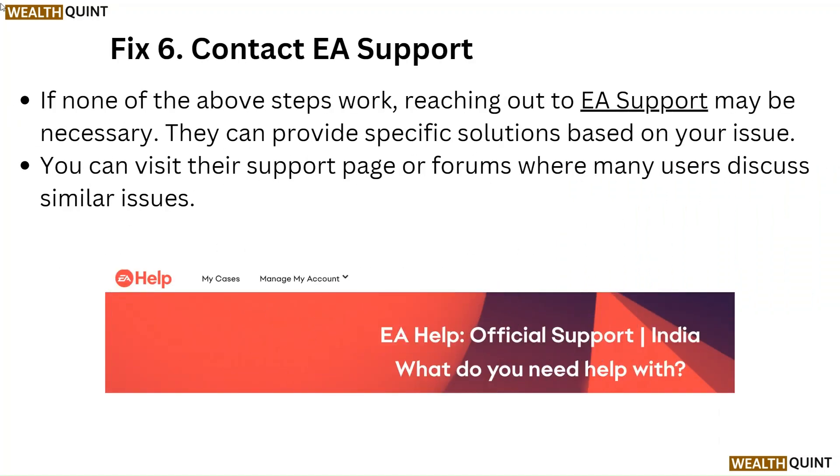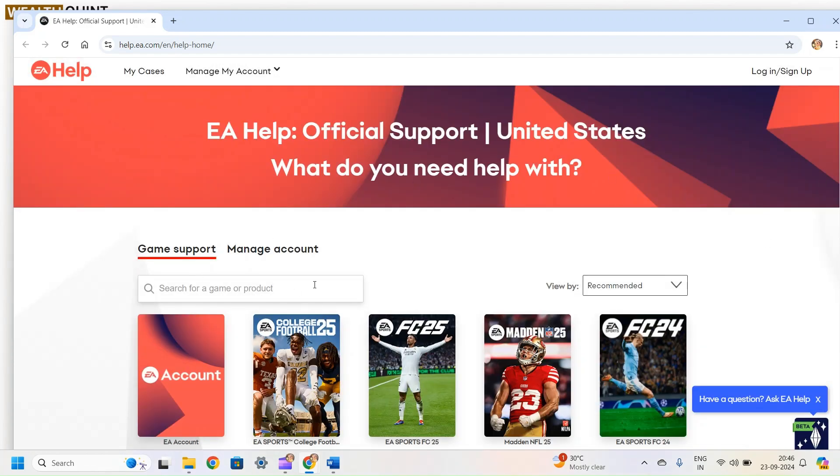Fix 6: Contact EA support. If none of the above steps work, reaching out to EA support may be necessary. They can provide specific solutions based on your issue. You can visit their support page or forums where many users discuss similar issues.